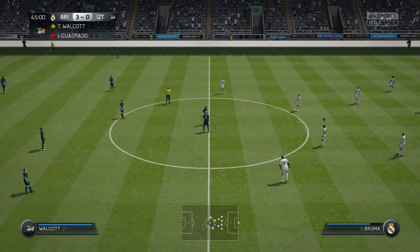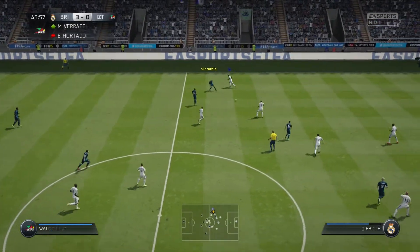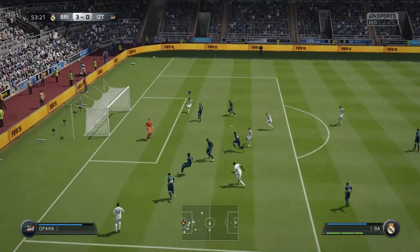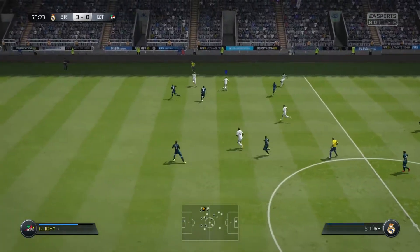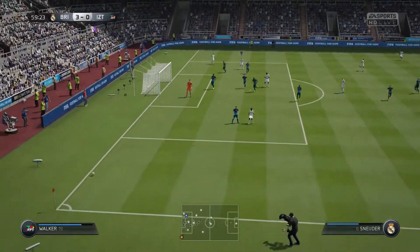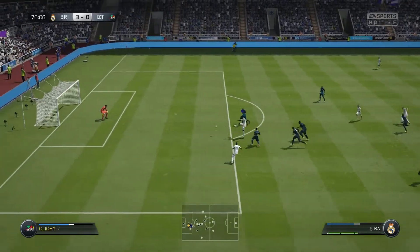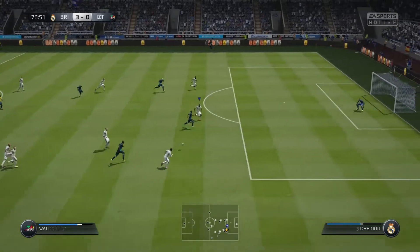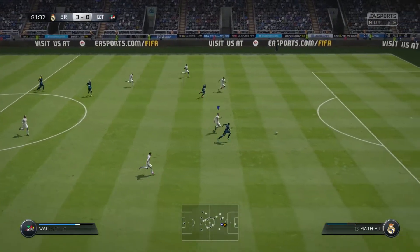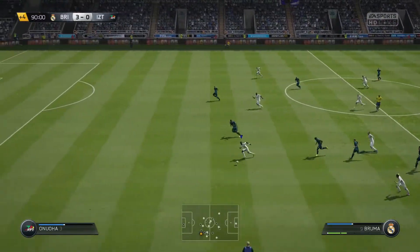Then the opponent decided to bring on Theo Walcott — I was thinking it was the special striker Walcott, that card looks amazing. He also brought on Marco Verratti, who I thought might be the Team of the Season card. So he was getting a better team, and I was up 3-0. You know when you're up 3-0 you kind of don't play as well as you should. This is what I was talking about with Schneider earlier — he gets through and he's not really pressured, but the shot just came off really badly.